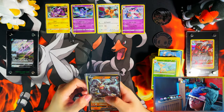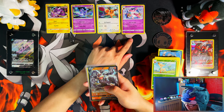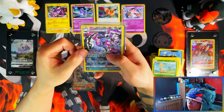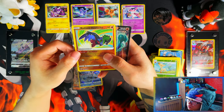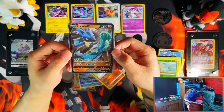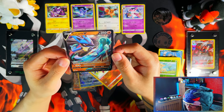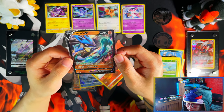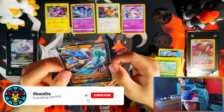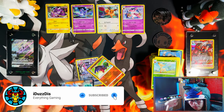Alright, so here's a recap. The promos: Toxel, Oricorio, Eevee, and Sylveon. From the Checklane Blisters: Machamp V, Galarian Obstagoon Trainer Gallery, and Radiant Hawlucha. From the Triple Pack Blisters: out of two triple pack blisters, only one V - that's very disappointing. If you enjoyed the video please watch to the end - I'd appreciate if you could leave a like, subscribe, turn notifications on for more. Peace!